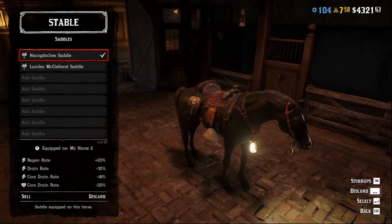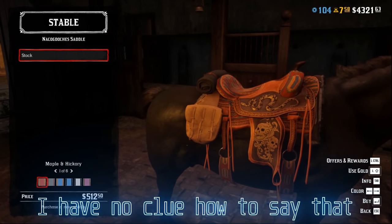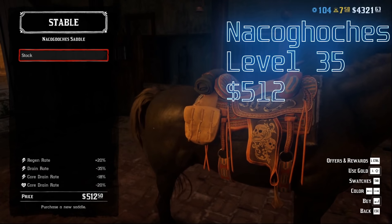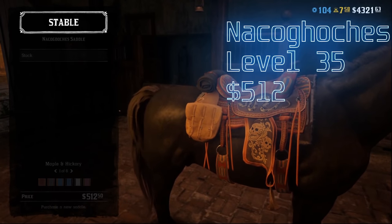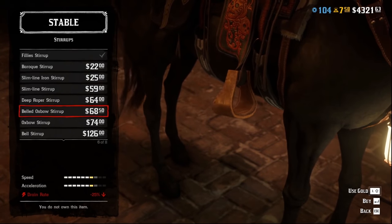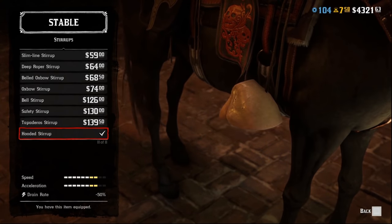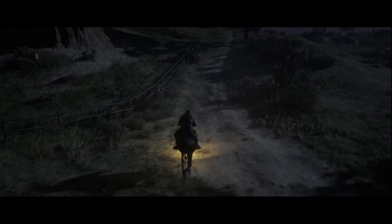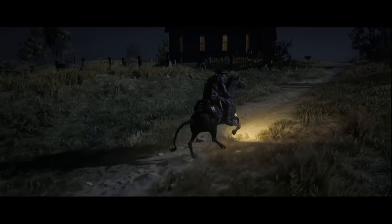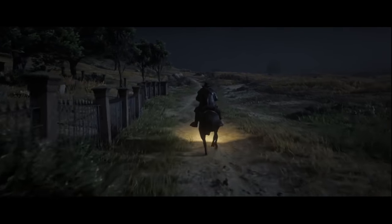As for equipment, hands down, the best saddle you can get is the Nako Gochez, which is unlocked at level 35 and costs $512. The saddle will boost all your stats essentially, and is a no-brainer. As for stirrups, the best one you can unlock is hooded at level 54, and will enhance the speed, acceleration, and stamina drain on your horse. It is essential that you equip these on your horse. For the longest time I did not, and I have to say, it makes a giant difference. You will hardly notice your stamina drain while they are equipped.